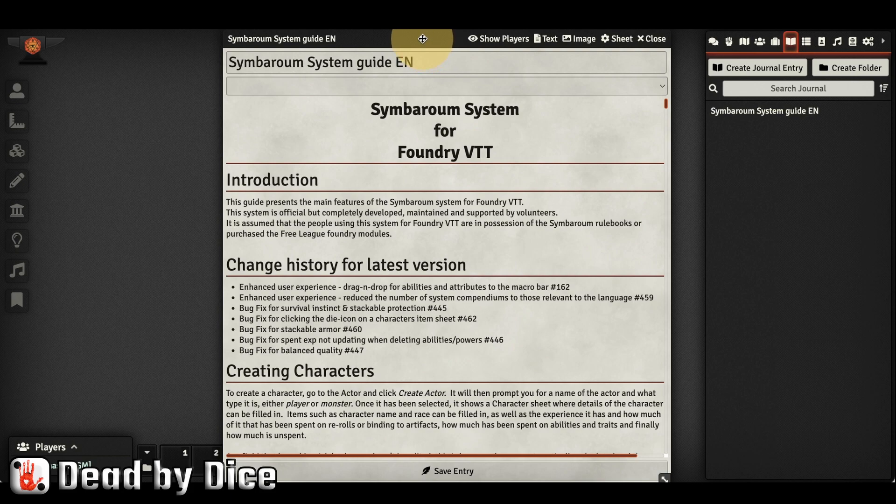The Symbarum starter set is a premium content module that you can buy from the Free League web shop, and that means you will get everything digitally that you get in the physical copy of the starter set. Starting a new world of Symbarum is what I have done here.